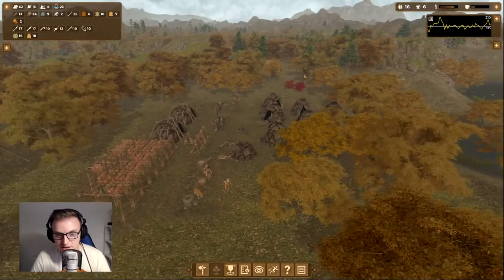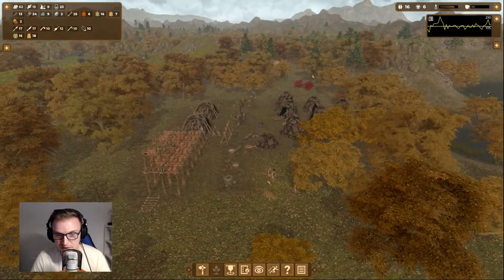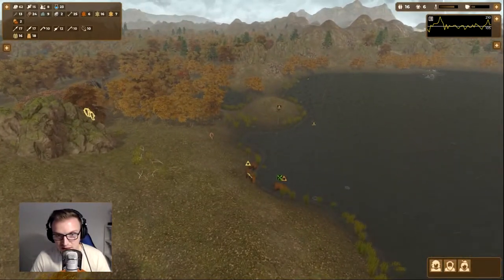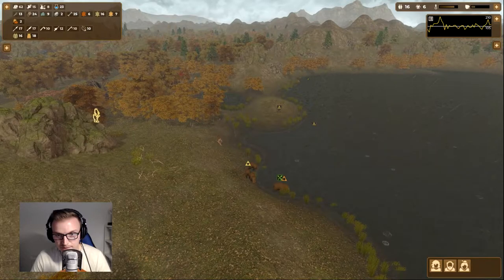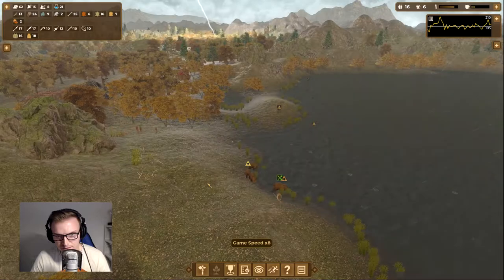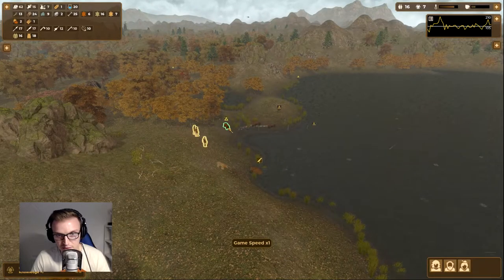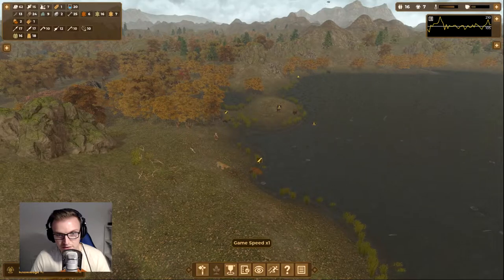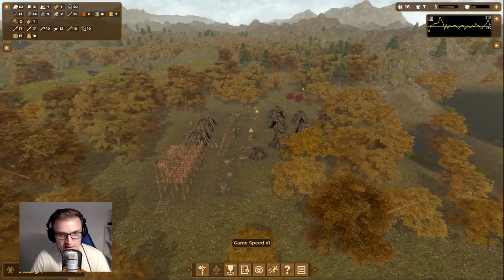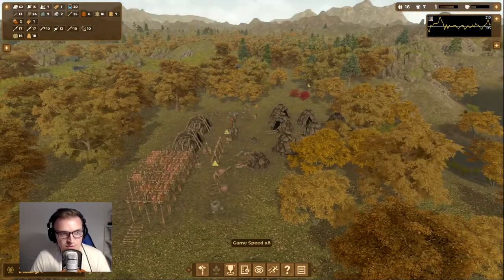What you can do is initiate a manual hunt. The minute you start it, any idle dogs will come along with you for the fight. We want to take that one out and that one out — done. And also take this one out, which we've done. First animal hunted: bear! We've hunted loads of bears — that's going to get us way more skin.